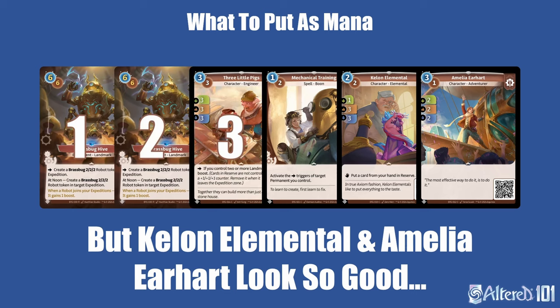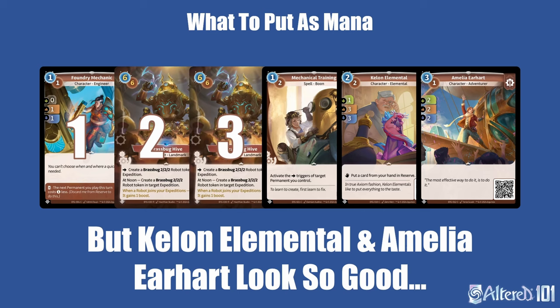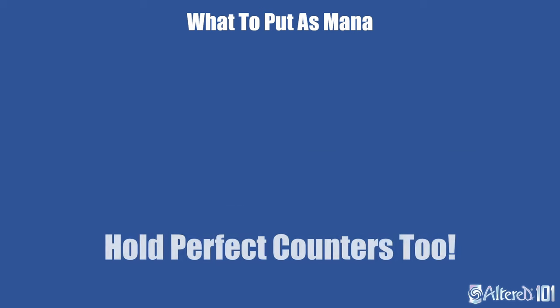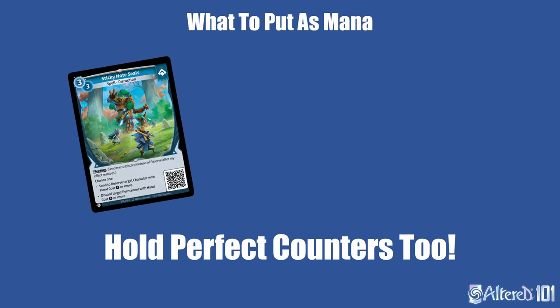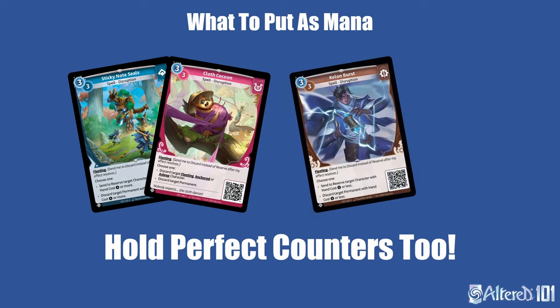Similarly, if I had a Hive and Mechanic I'd make sure to keep those and a pig over Hive and Amelia with Keelon Elemental. In one tournament match, I even kept Mechanic and Double Hive and despite losing both expeditions day 1, the cards were so strong later that I still won the game. Similar to your power cards, I would also never put your perfect counters in the mana. If you're facing a deck with big permanents, you might want to hold on to Sticky Note Seals and Clock Cocoon. And if you're up against Muna, the best cards in your deck are suddenly Keelon Burst and Intimidation.